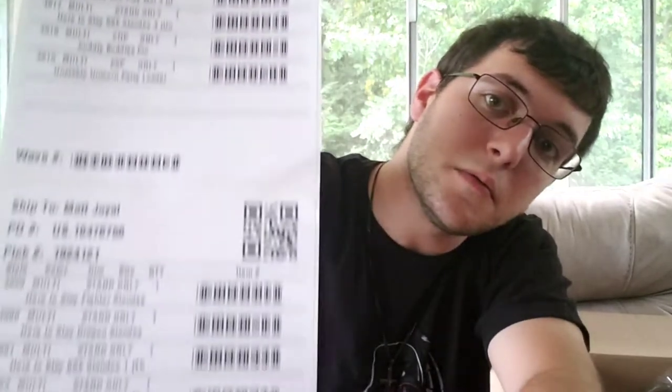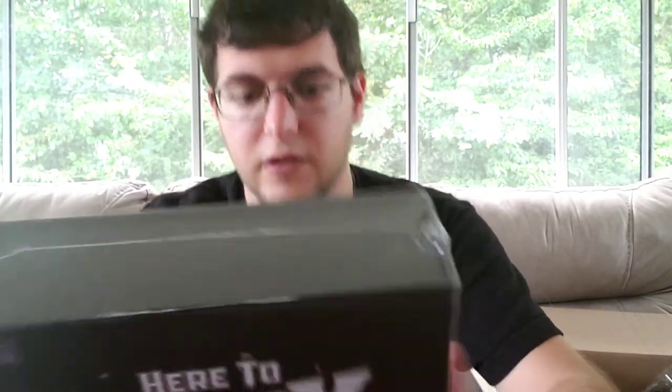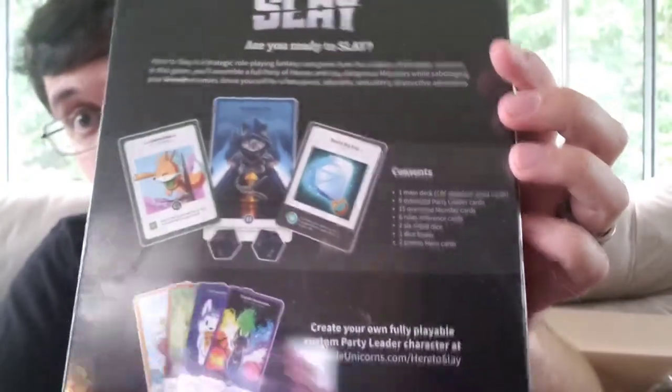I paid a lot for everything that's in the box. Let me just show you because this is everything in here. So let's just get started with the actual board game. It's called Here to Slay. It is a strategic role-playing fantasy card game from the creators of Unstable Unicorns. In this game you'll assemble a full party of heroes and slay dangerous monsters while sabotaging your friends — I mean enemies. Brace yourself for a fast-paced, adorable, and utterly destructive adventure. It's a cute art style.